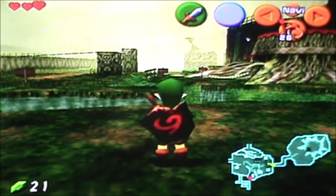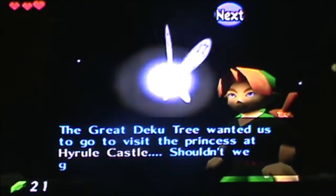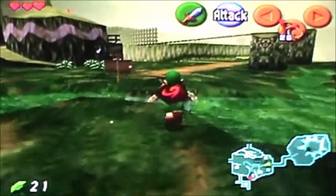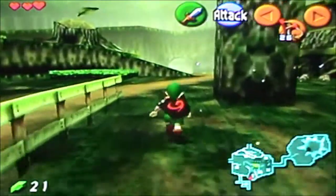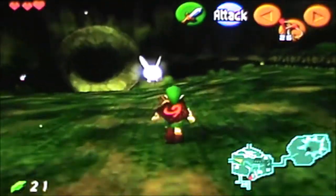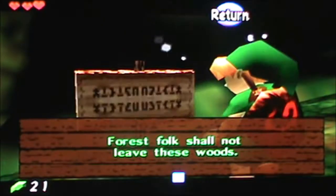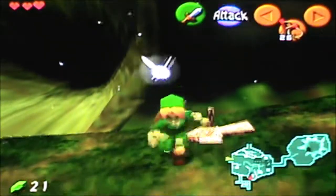Navi wants to cut the leaf. Now let's go to the Witch's Hyrule Castle. So we're going to be leaving Kokiri Forest. Link is going to be leaving Kokiri Forest.